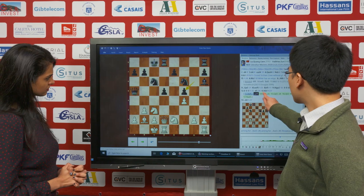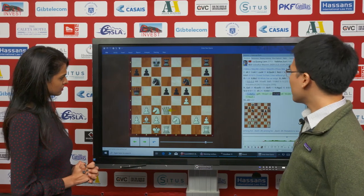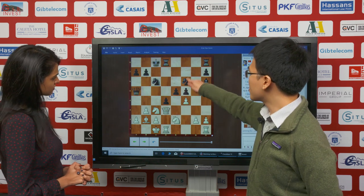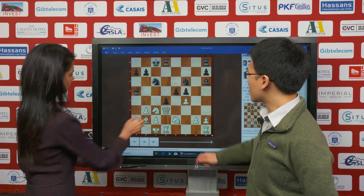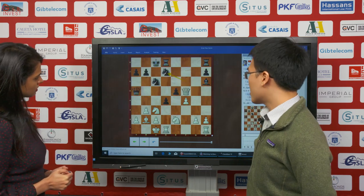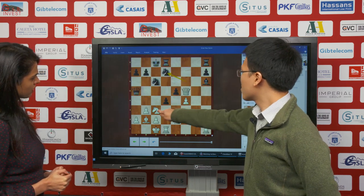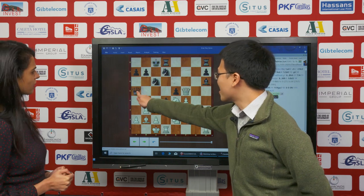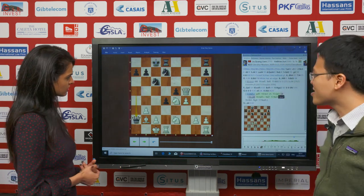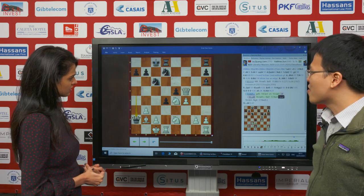But the thing is, after e5 Qd3, he can play d4 — and this is a huge mess after take, take, and knight d7, then knight e4, rook f8, and then Qe2. I don't know what is going on here — it's very complicated and obviously it looks risky to go into this line.